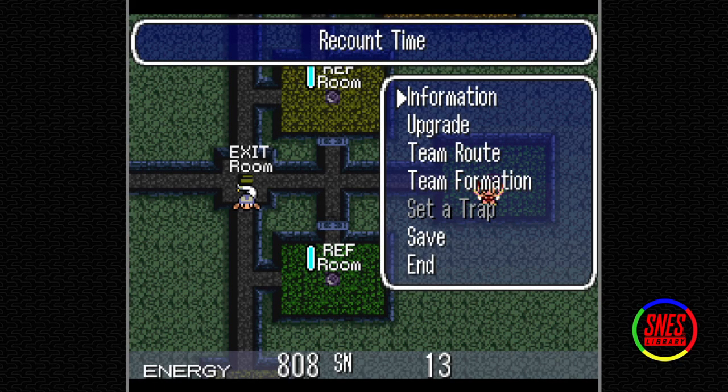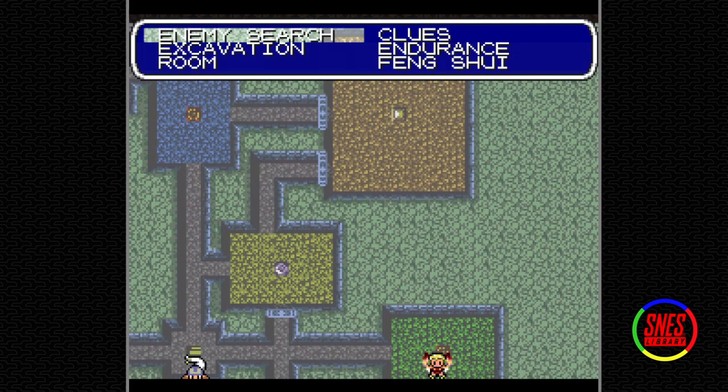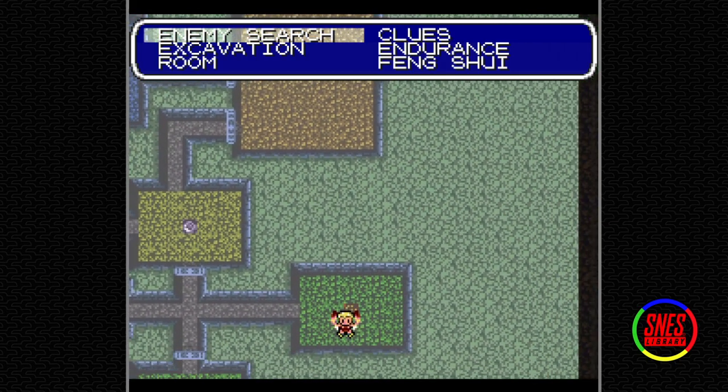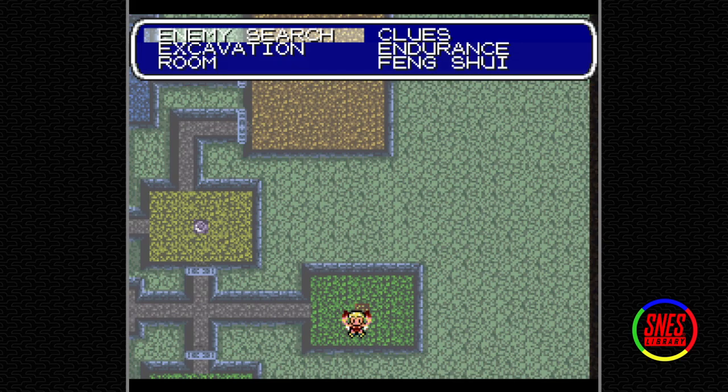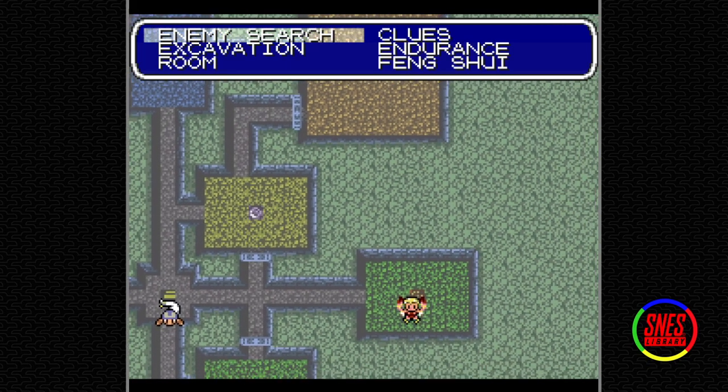Welcome back to the SNES Library. Last time we got the first of the four mirrors. We were going to start Project Detection Room by putting a fire detection room here, but I did some planning and some math and that's not going to work. The only way for Project Detection Room to work in a way that's not annoying is to make the detection room water. We're going to alter the plans a little bit.